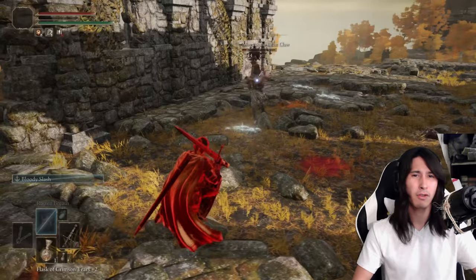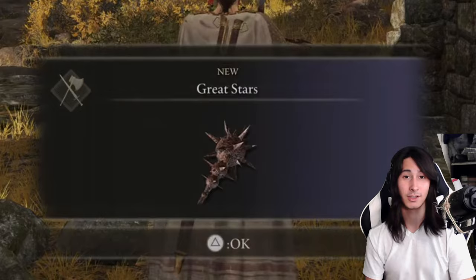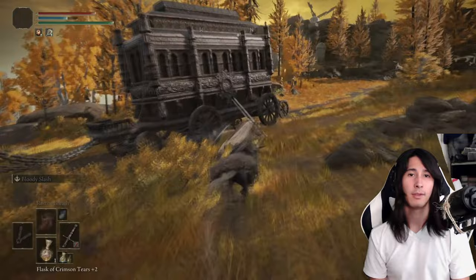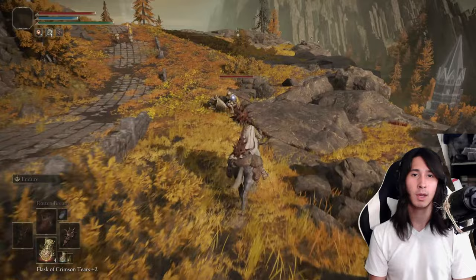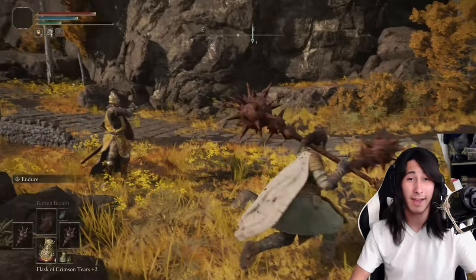Overall it shouldn't be too hard to handle if you keep your distance. Once he's defeated, you can go back to Varré and grab yourself the Pureblood Knight's Medal, and more importantly grab the Great Star. But why stop there? If you make your way back to that portal area and follow the path back, you can grab yourself another Great Star off the Chariot Captain. If you have the stat requirements, you can actually power stance these two Great Stars to get some extra healing while doing solid strength damage.